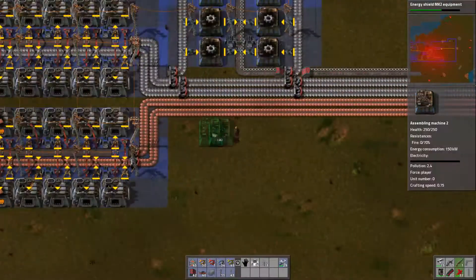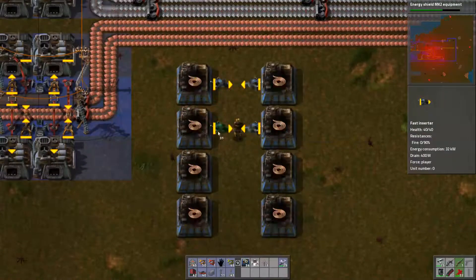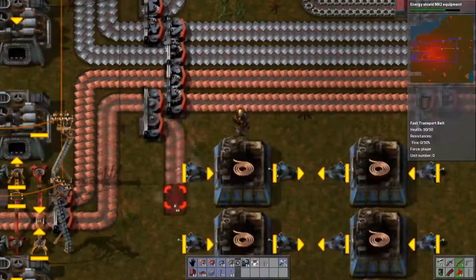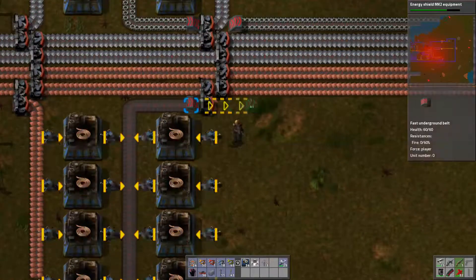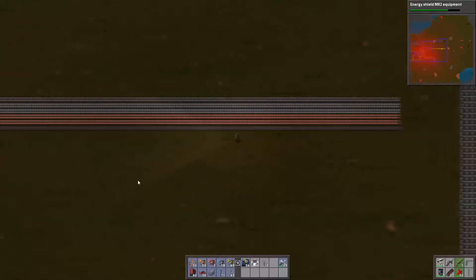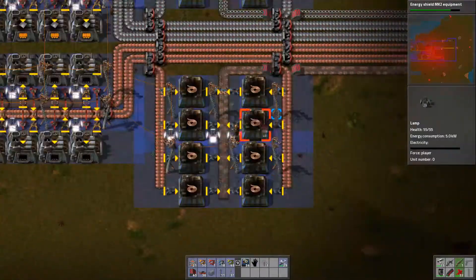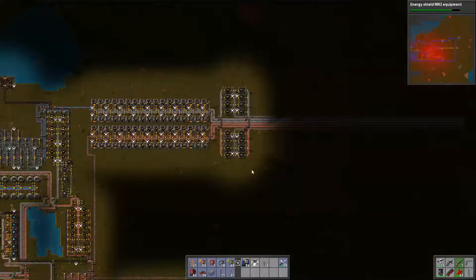It is time to make copper. We're gonna follow the exact same design as the iron gear wheels — we'll just run the splitters down, just like we did on those. Looks nice and symmetrical, very pretty. Run this all the way down for copper cable, iron down, connect power, and there we go, it's up and running. Lights installed. And there we go, we've got copper wire lines. Hooray.